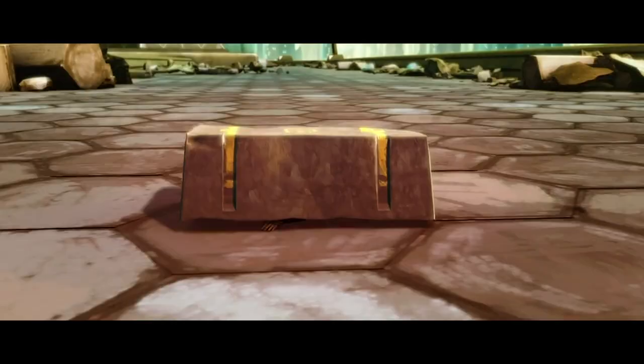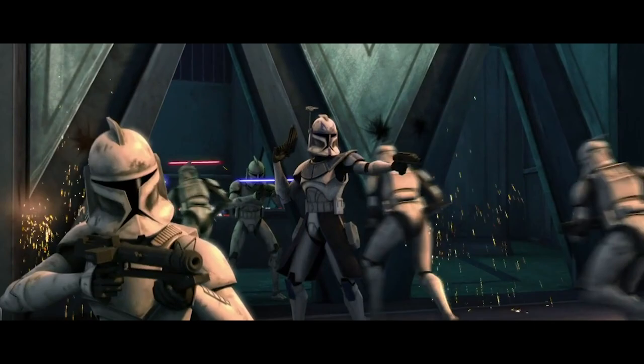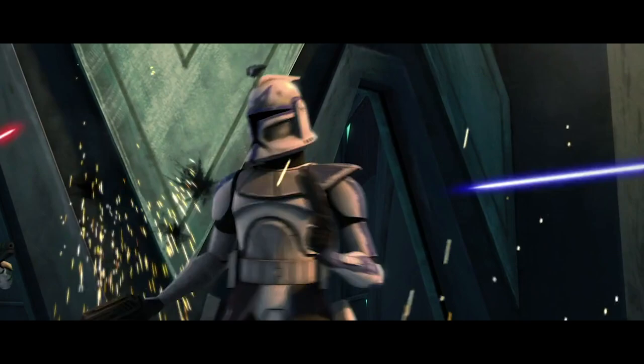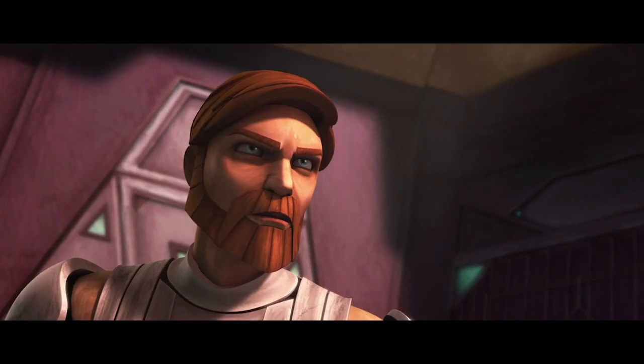Anakin and Ahsoka sneak behind enemy lines hidden in a cardboard box, while Kenobi and Rex spread the clones out into the various buildings along their pathway. The idea is to lure the droid army into buildings where their armor advantage is negated and where the clone troopers can leverage their close-quarter combat skills. Sensing his troops are about to break, Obi-Wan Kenobi decides to call for a ceasefire and surrenders to Loathsome.